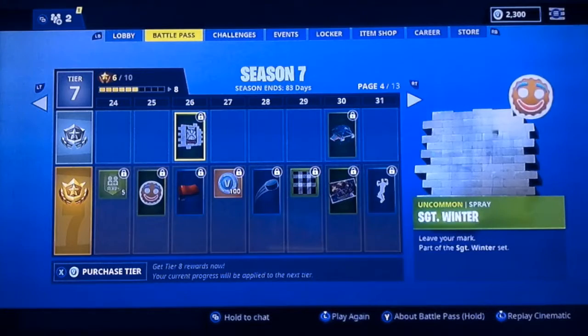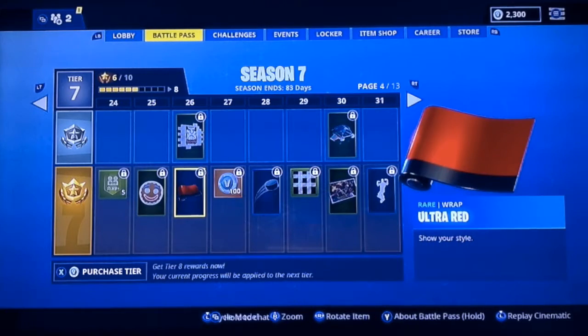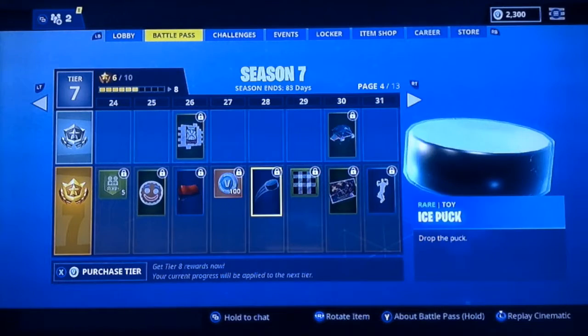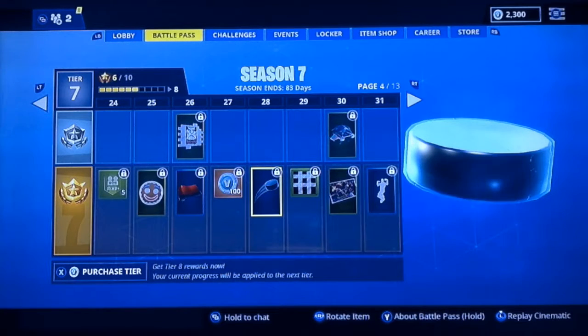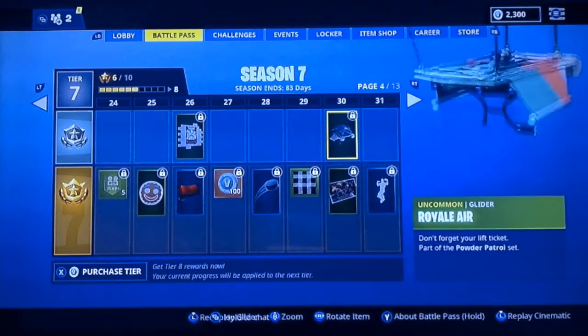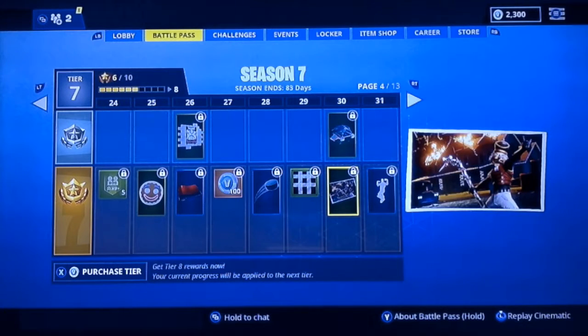We got Ginger Gunner, another Sergeant Winter variant. Here's the ultra red wallpaper, some more V-Bucks, and an ice puck — another toy they've added to the game. So instead of a basketball, they've added the ice puck because of all the ice and snow coming to the game. A Royal Air Glider, the Crack Shot loading screen — so maybe the Crack Shot is coming back.